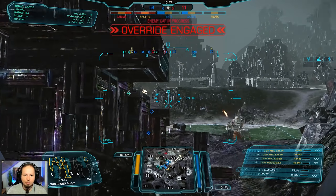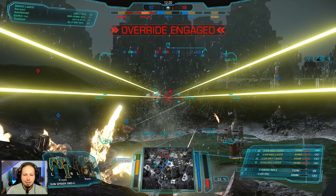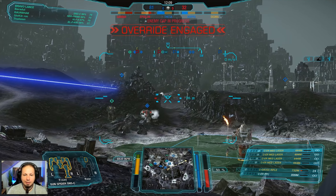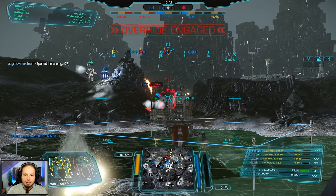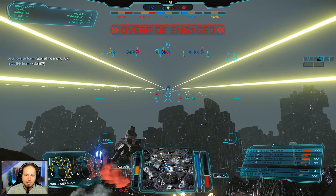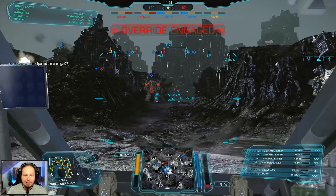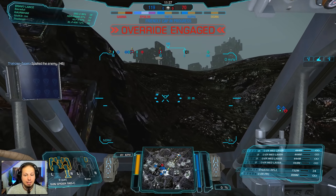I'll go with them to the center of the map because I also want to shoot my medium lasers. I think that's a good spot — nobody will see me here. They have a UAV up, so I should probably take that out. I know shooting enemies is better than UAVs, but it really helps. We have a good spot on the right side. I want to stay out of the thick of the fight most of the time and only go in when I have to.